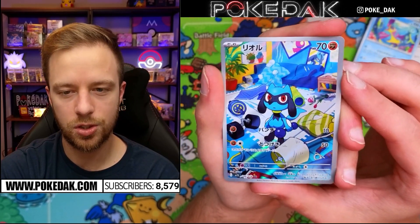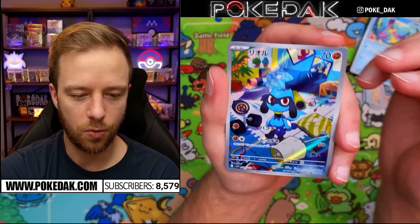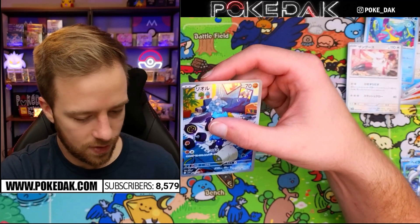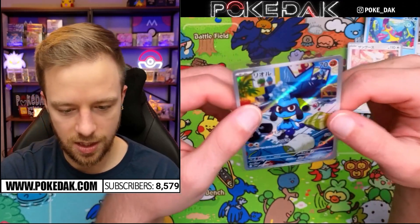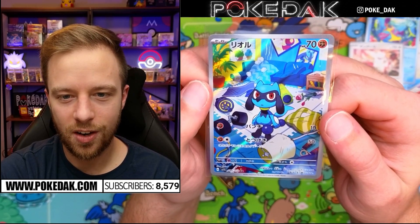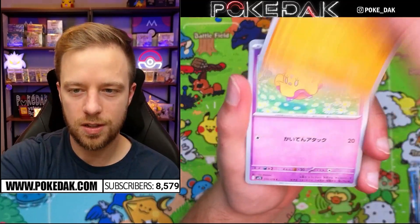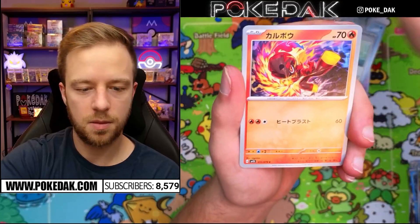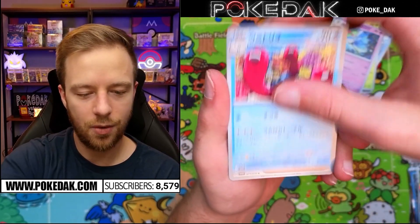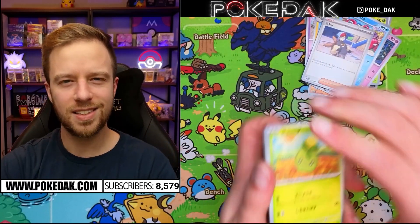We got a Riolu and there are the art rares — just like in the Sword and Shield era, a couple of them show the evolution line and tell a story. The colors are way more vibrant on these. The Sword and Shield era was a little more muted, and the borders here have a slightly darker tint. We're not even halfway through this box and we've got a few hits already. Seeing some familiar Pokémon and some brand new ones at the same time — there's a Muk.